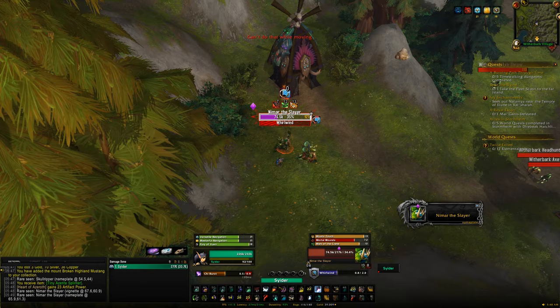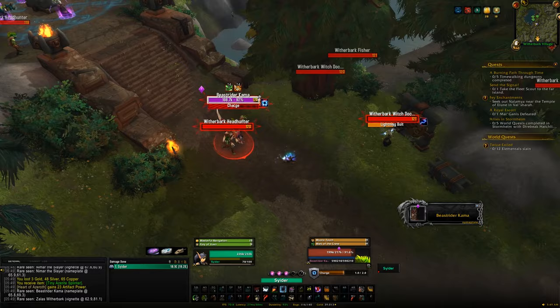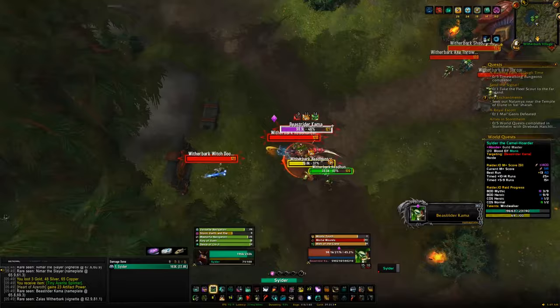The final Arathi Highlands mount is the Swift Albino Raptor, which drops from a rare very close to Nimar called Beast Rider Kama — same for both Horde and Alliance. It walks up and down a bit but you should find it pretty easily. Kill it, and that's the last of the rares we can get from Arathi Highlands.